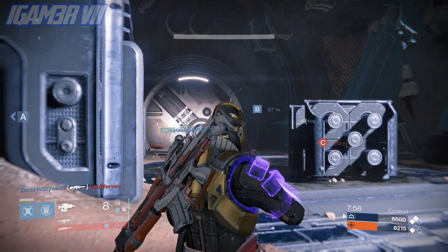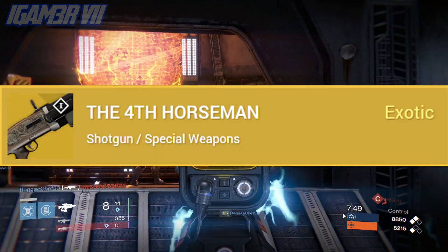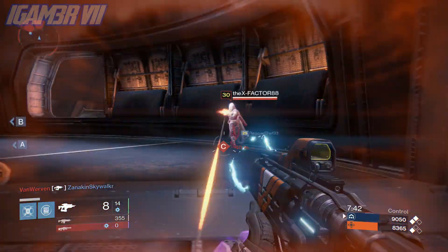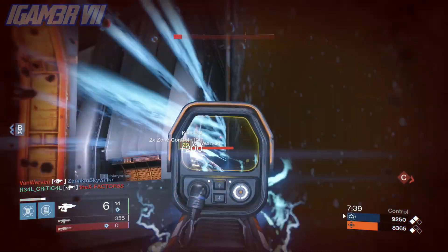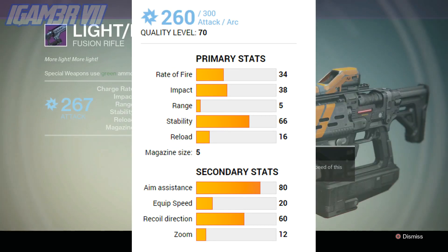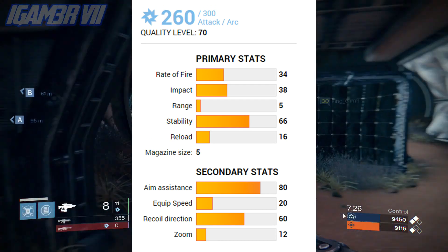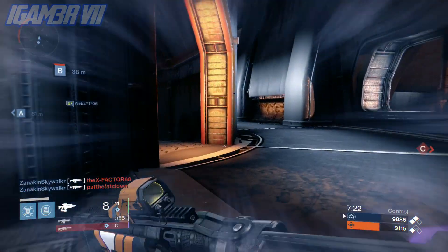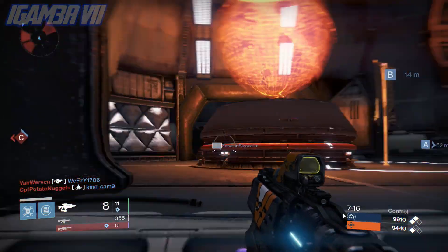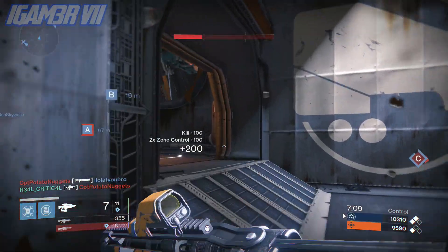The Fourth Horseman is an exotic weapon — as you can see on screen. To start off, it's a shotgun listed in the special weapon category. It starts at 302 attack and can be raised up to 331. It also deals arc damage. Rate of fire is pretty normal, same with impact. Range is limited as expected for a shotgun, but stability is quite high. Reload speed is a little low, and it has a magazine size of five. Aim assistance, equip speed, recoil direction, and zoom are all in the secondary stats.